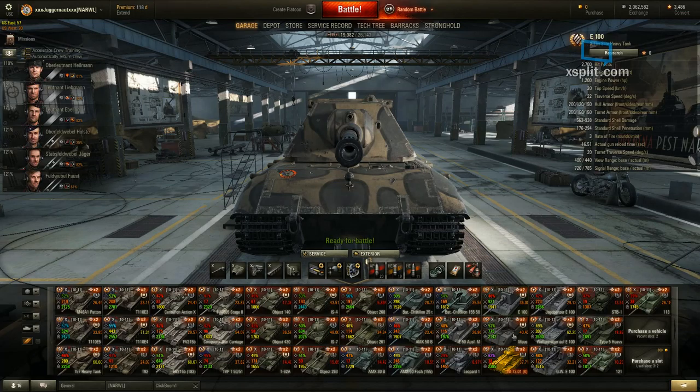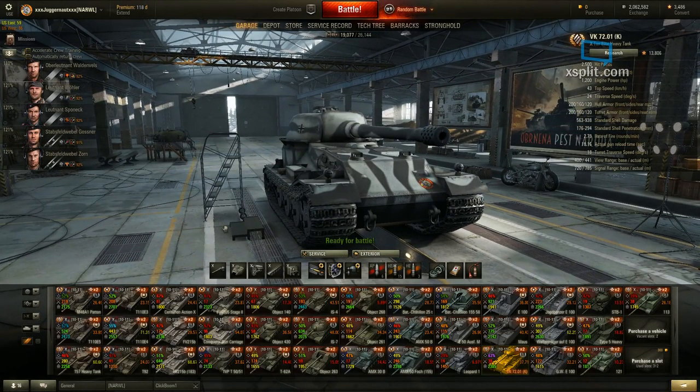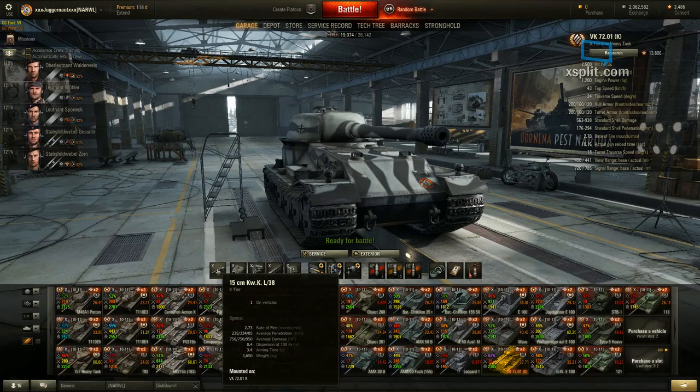Everybody that plays the E100 already knows what kind of gun they're getting. Penetration for the standard round is very subpar for a tier 10 — 235 AP, that's pretty laughable. You're not going to try penning an IS-7 in the front with 235 pen. Heat rounds, even on that front upper plate, have trouble going through with 334 penetration. Your heat rounds with 334 will give you a way better chance of penetrating than 235.